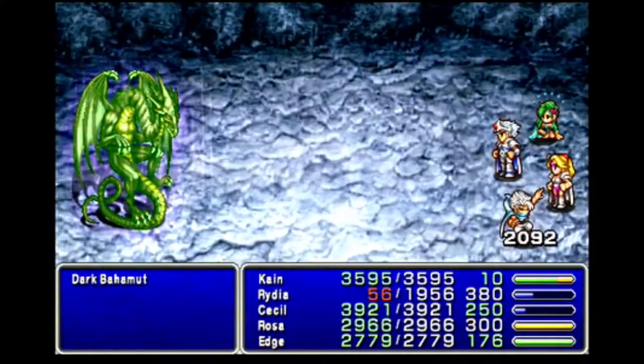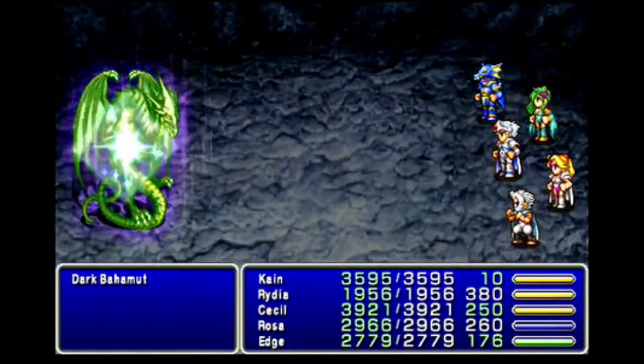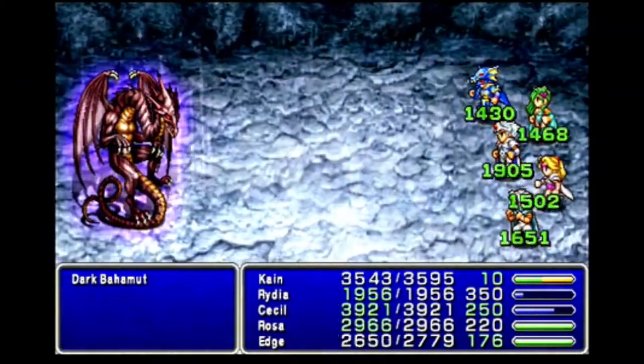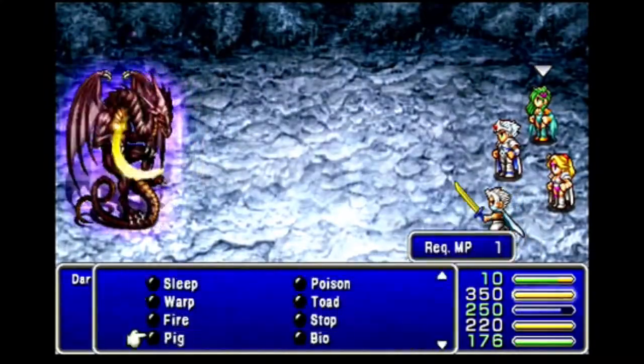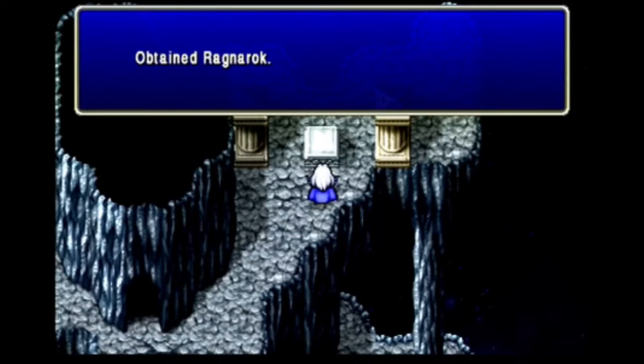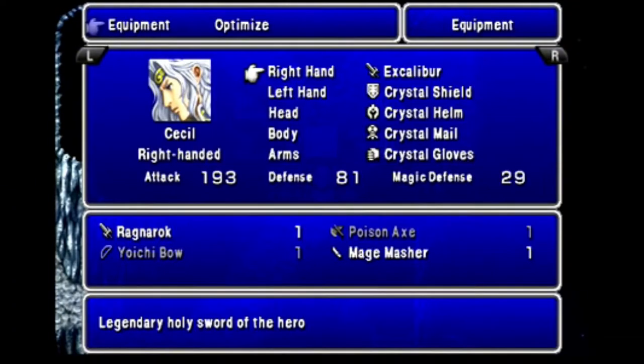Dark Bahamut has 60,000 HP and starts the fight with Mega Flare. He'll then cast Reflect on himself and bounce regular Flare off himself to the party. He also counters Summon damage with Mega Flare, so summoning the original Bahamut is out of the question. Cecil and Edge attack, Rosa heals, Kain jumps, and I have Rydia casting Quake, as it's the only spell she has that bypasses Reflect and damages him. This fight seems terrifying thanks to the Mega Flare opening but isn't that bad. You know he's close to death because he'll start healing himself for 6,000. Cecil gets the last blow so we can grab his weapon — Ragnarok, 42 attack over the Excalibur. This is a strong one.